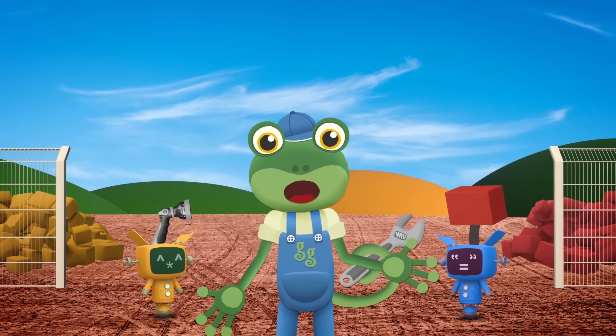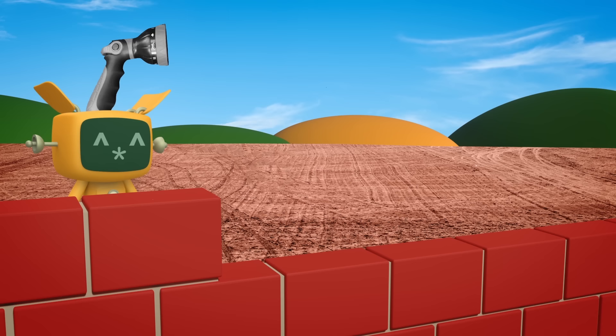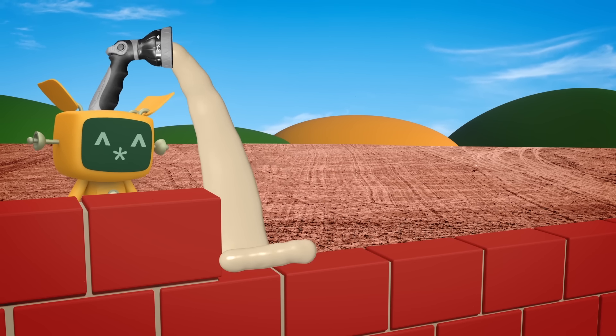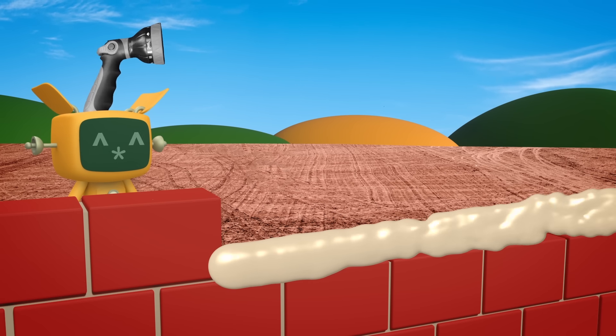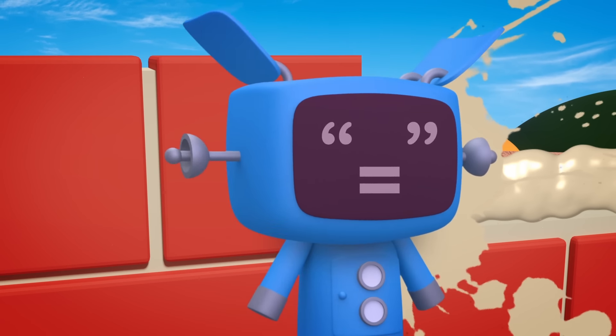There's lots of walls to build and the Mechanicals are really good at it. Yellow Mechanical slaps on the mortar which holds the blocks together. Blue Mechanical lays the next block on top.